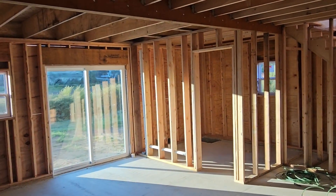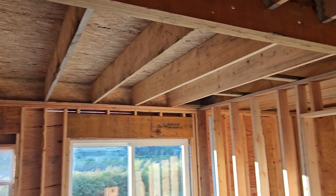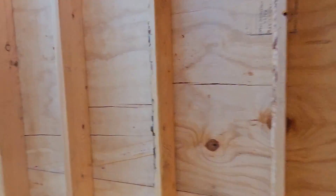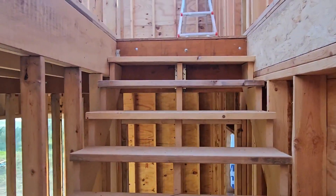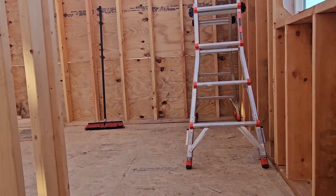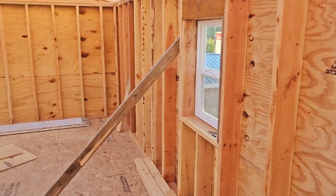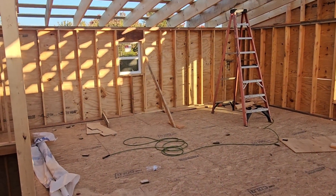Downstairs is pretty much framed. We're going to strap the ceiling so we can hang the sheetrock. This goes up to the attic — get a six-foot attic at the low end. I don't want to be crawling around. We have no basement here because the water table is so high, so we decided between the in-laws apartment and the house, this would work really well.